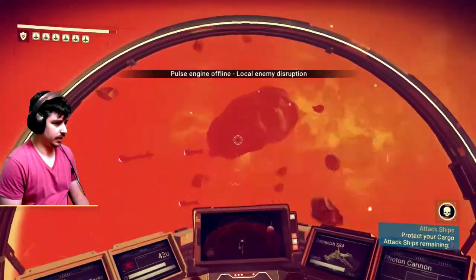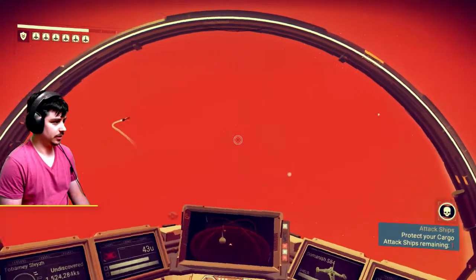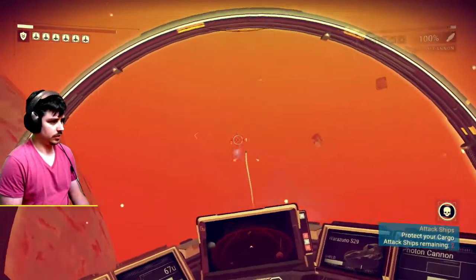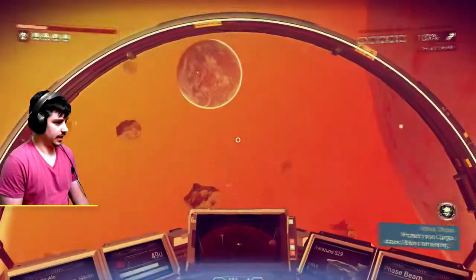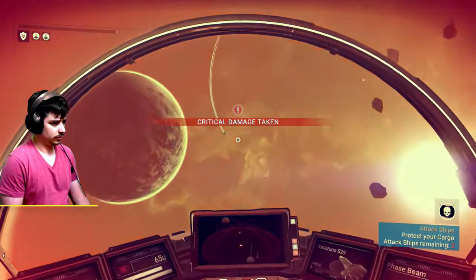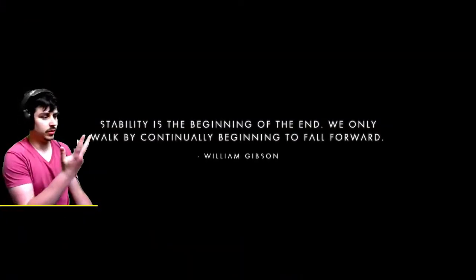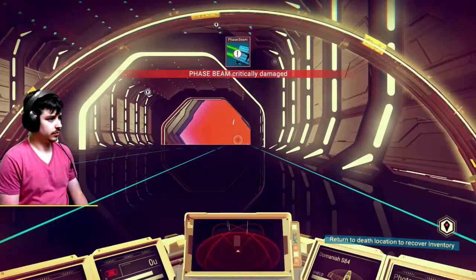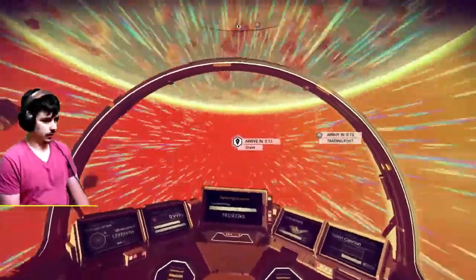Okay, we have one attack ship remaining — we can probably deal with one. There are two hostile ships now. Let's see if we can get that ship back up. What is that? That's awesome — let's see if we can use that. Is that going to help me? I can't even find any ships. I'm going to die, aren't I? Oh yeah, I died again. I cannot kill people. Can you please give me some tips on how to win these fights? I don't know how to kill them — it's quite upsetting.